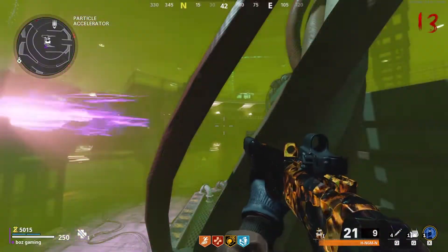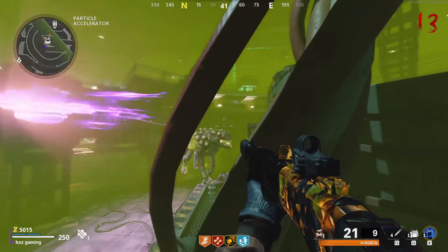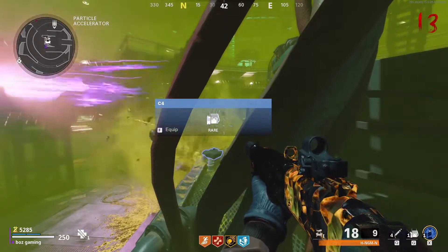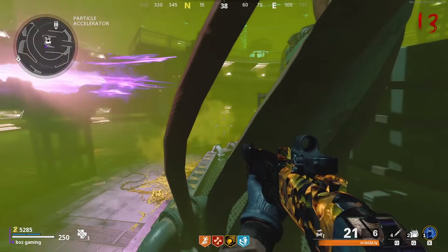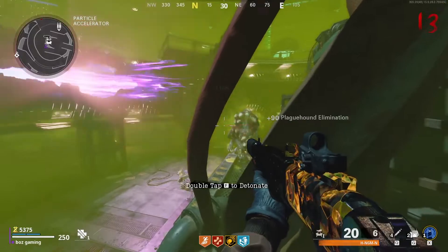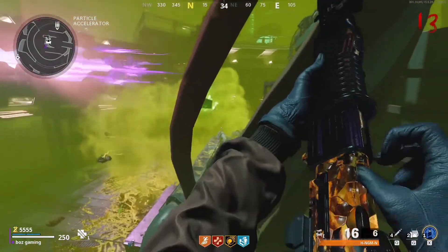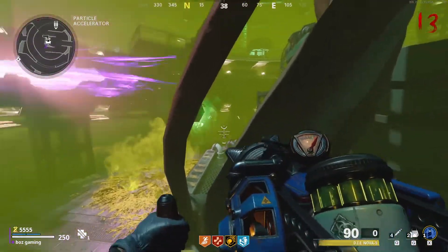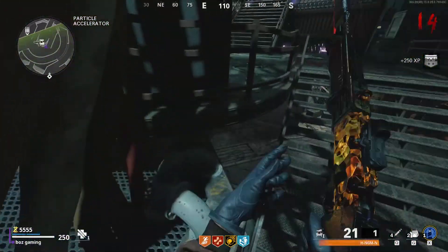Be careful because they can actually hit you from that position. The one thing I don't really like about this glitch — and it's the main reason I prefer the other glitch from my latest video — is that when the Megaton spawns in, it can actually hit you. They don't pile up in the same area, so depending on where you're standing you could be hit by the Megaton. What I recommend is every single time the Megaton spawns in, just hop off this glitch, go and train, and kill him, then come back and hop back up here.